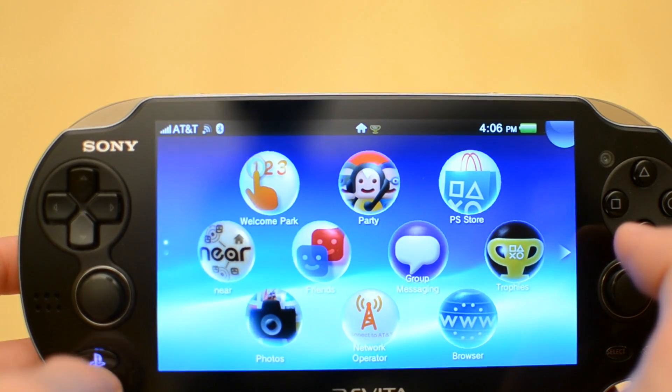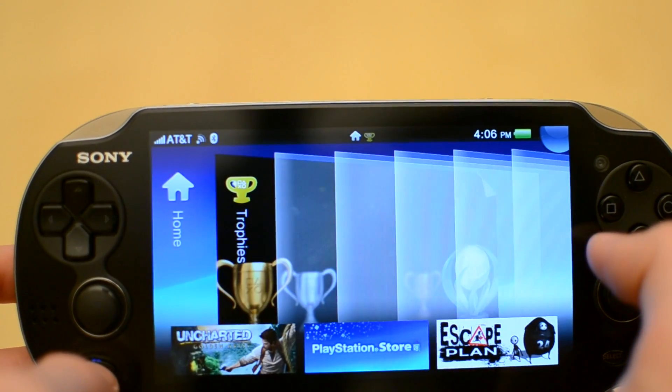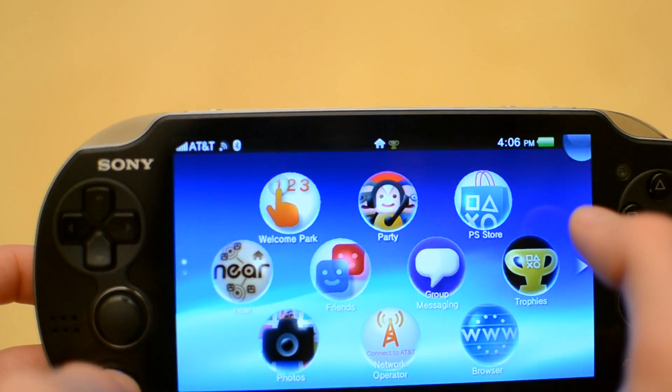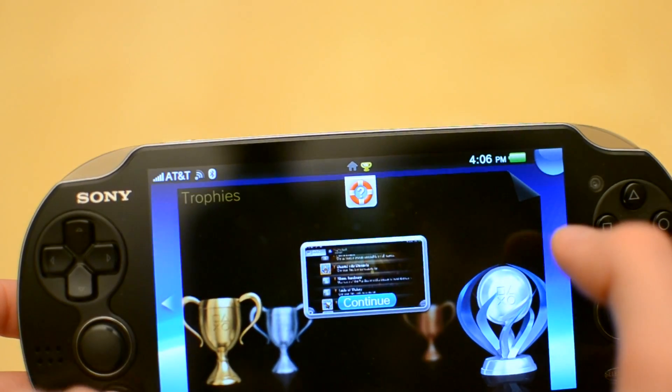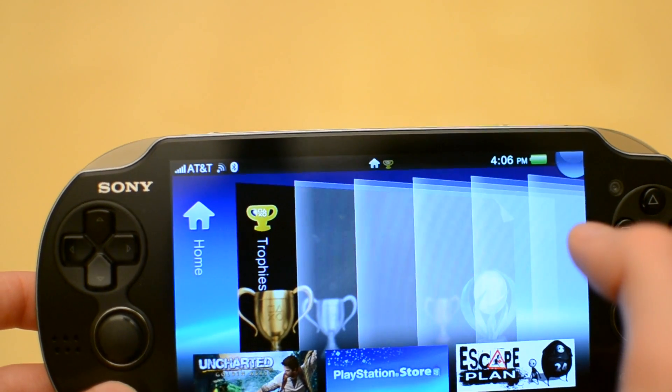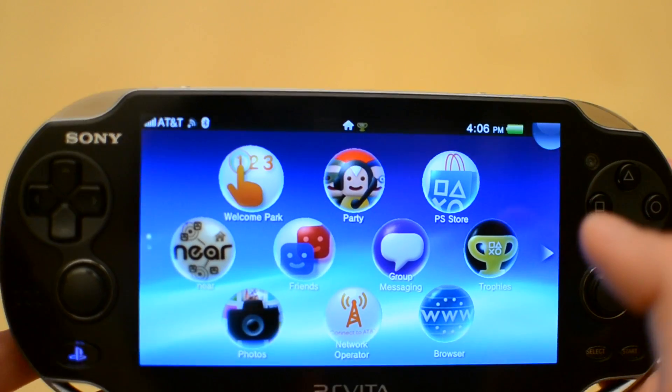If I hit the PlayStation button, I can go back to the home screen. There are many ways to get back to the home screen — there are like four. You can tap that, tap home, or swipe over. There are a few different ways. And you can multitask with these little white boxes — I'll show you that in a little bit.